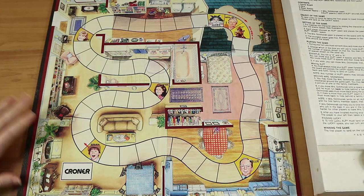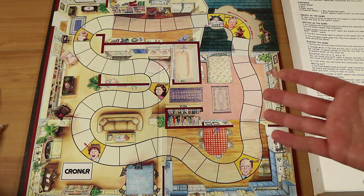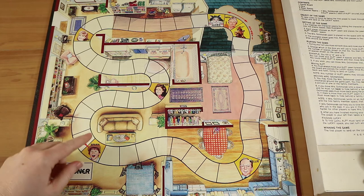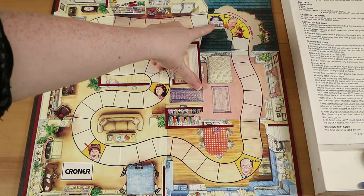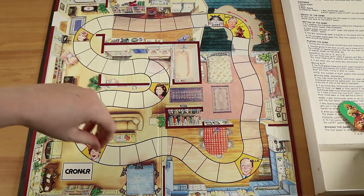So there's the board — presumably this is the home of the people Elf lives with. I haven't seen the show so I don't really know much about it. I do like that it's all hand drawn; it reminds me of the Home Alone board game design. There are family members on the board as well as the Lucky space, which is where you want to land to finish the game after doing a full circuit of the board.